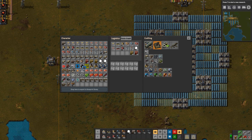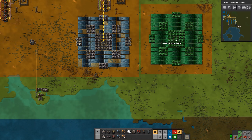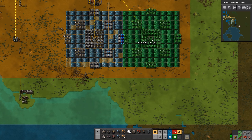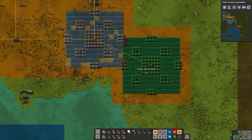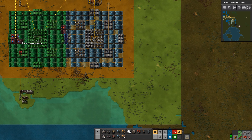I'm going to add one more of these. The way that you set these up with Madzuri's design is you tile them like this so that the three accumulators on the side overlap with the other one.